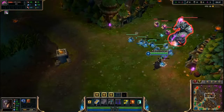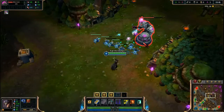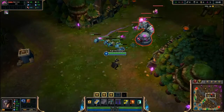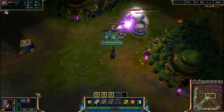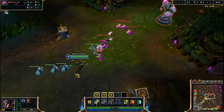Taking down the tower is one of the most important things you can do because it frees up the map — you will no longer be getting hit by the tower if you walk by it. Also, if you take down the mid tower, you can now access their jungle without being hit by the beams that come out of the towers.